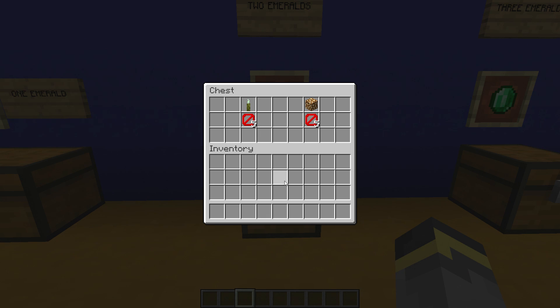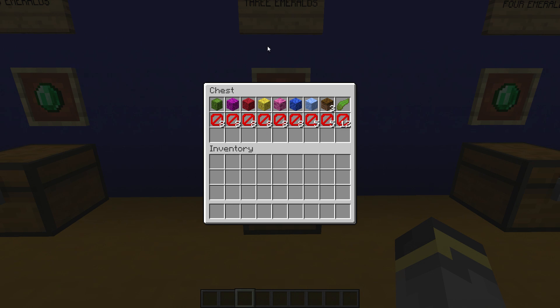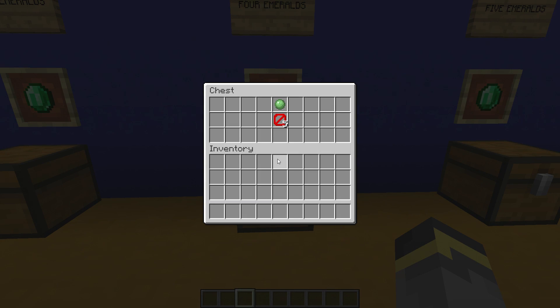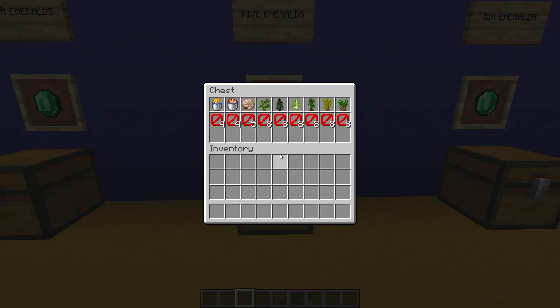The three-emerald trades are mostly aquatic things, but there's also podzol and cactus. The majority of these trades lock after eight trades. Moving up to the four-emerald trades: just one thing — the slime ball. You can buy five slime balls from a wandering trader before the trade locks. The five-emerald trades are all of the saplings. Saplings are another good thing to buy from the wandering trader if you're lacking a specific type.